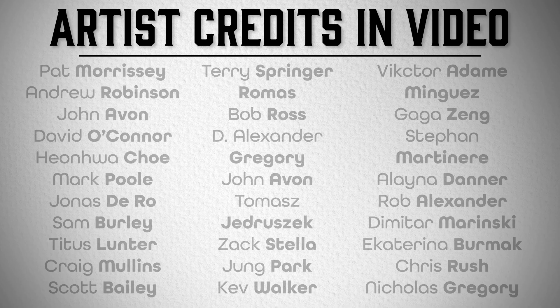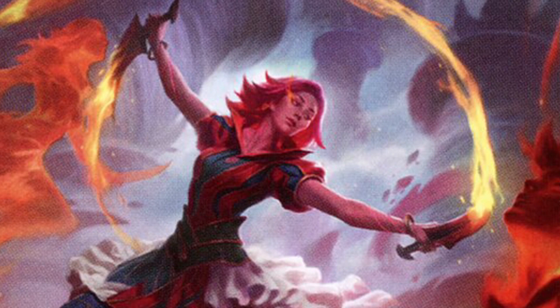First up we've got Rionia Firedancer from Commander 2021. One of the things that was very easy to notice was the motion in the artwork. The flaming arcs that she's tracing with her knives, along with the dim purples and blues in the background to contrast, make her design choices very specific.